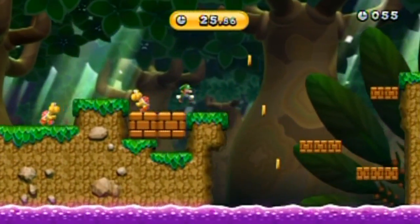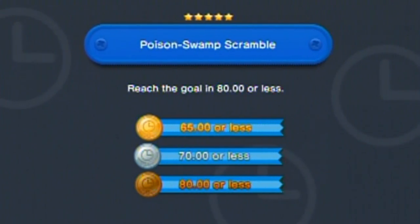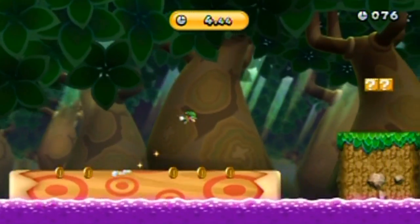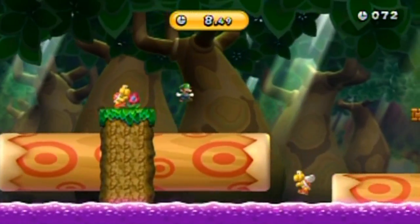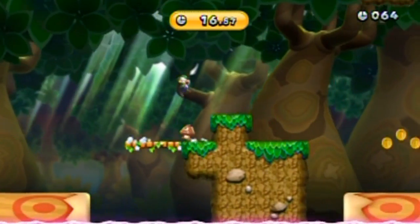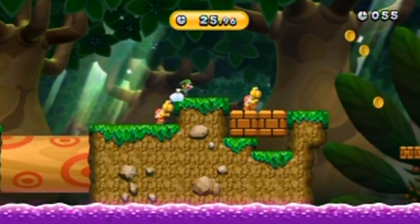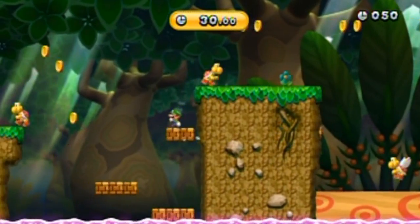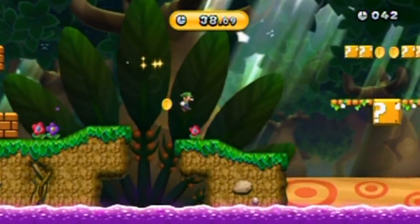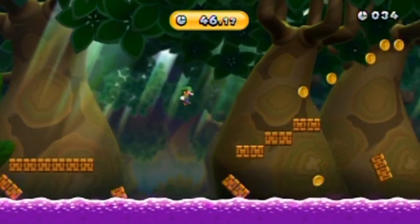That jump there is definitely possible if you don't use the blocks. Normally you'd have to wait for the blocks to go up and then jump over the old Koopa, but that's burning too much time. I think that jump is possible to get high enough on that Koopa if you triple jump — like anticipate the jump and then triple jump to it.